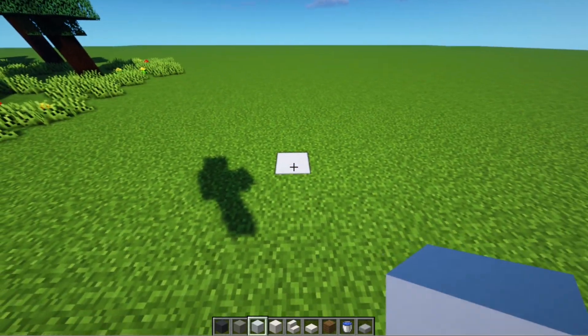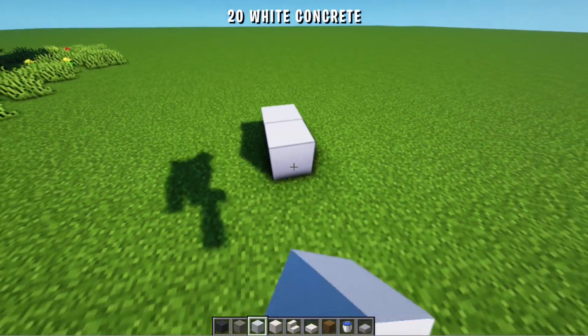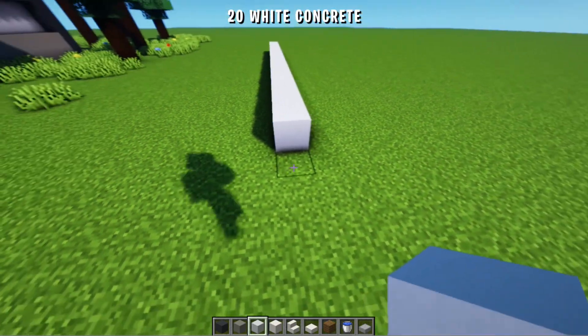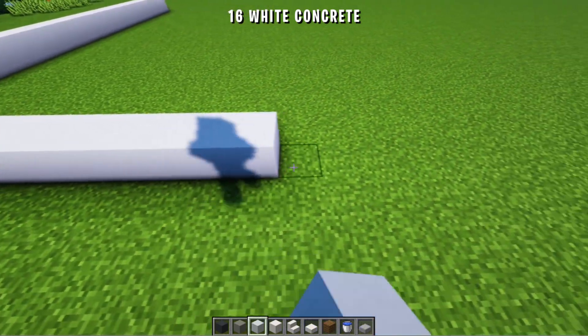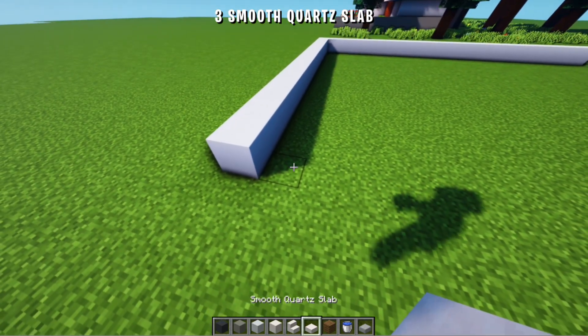First, here we add 20 white concrete blocks to the front. Then to the right we add 16 blocks. Then to the back we add 3 smooth quartz slabs.